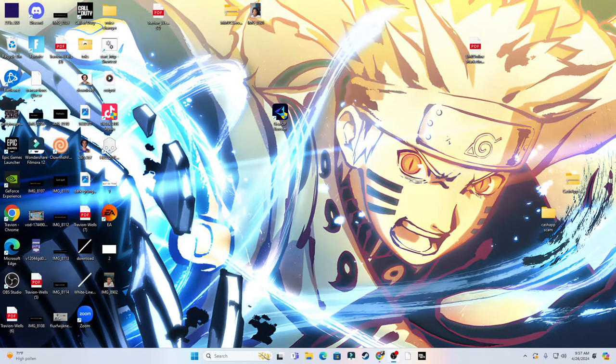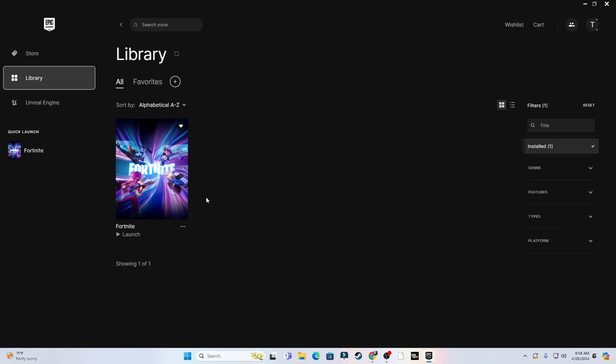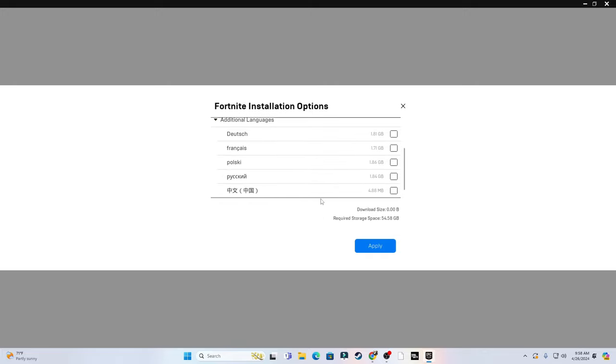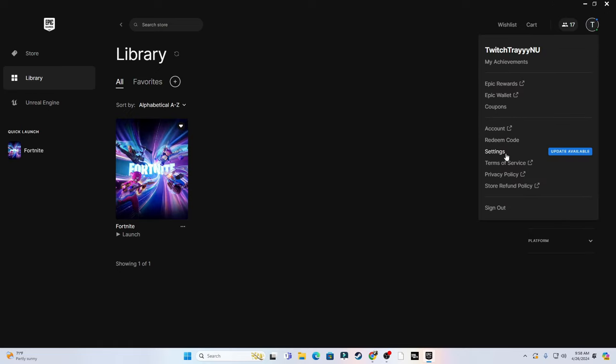Next, open up the Epic Games Launcher and go to your Library. Hit the three dots for your game options. The only things checked should match what I have: Fortnite Core, Battle Royale, and Pre-streamed Assets — everything else should be unchecked. Click Apply when you're done.